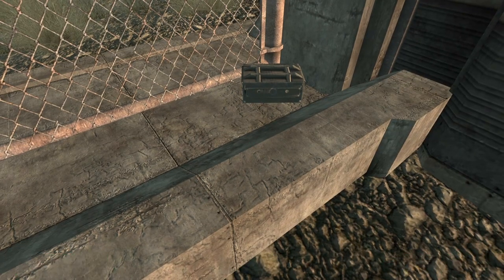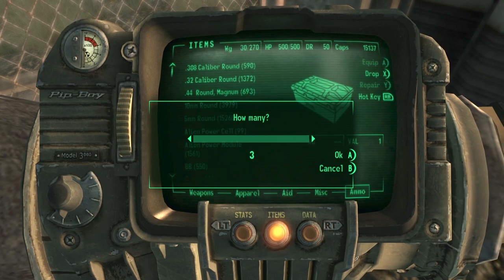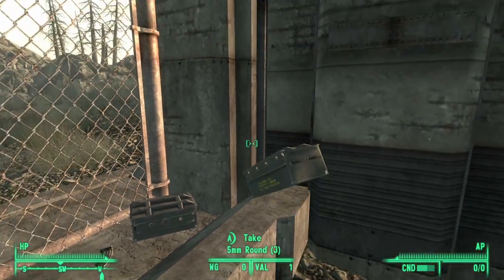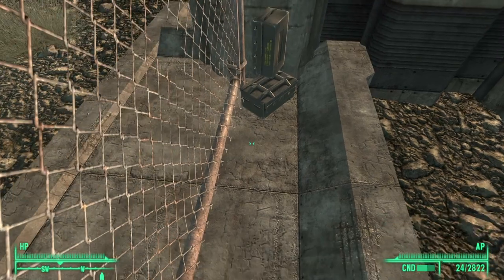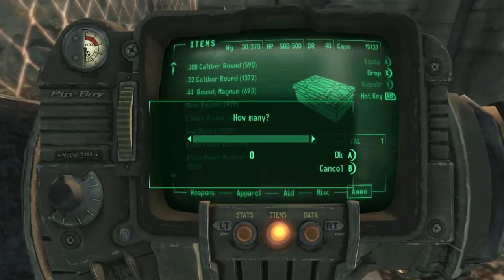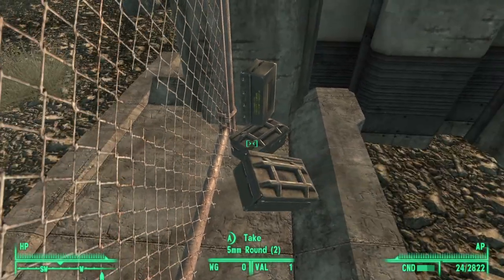So if I put that there and drop a few more, I can then pick them up and try to sort of stack them there. The idea is to keep on building until you get to a point where there are enough for you to be able to just jump over.